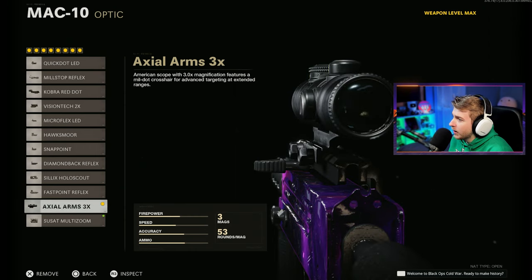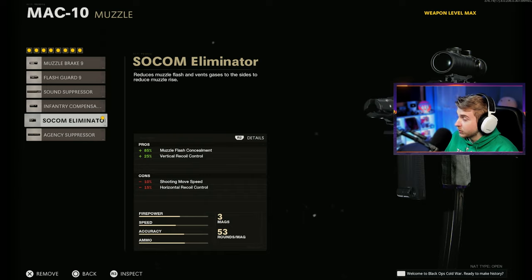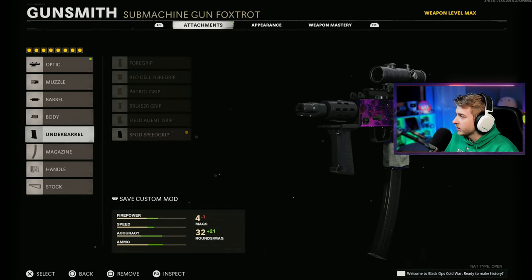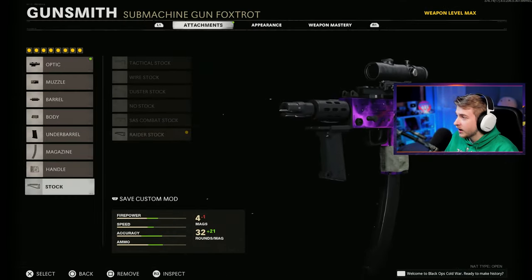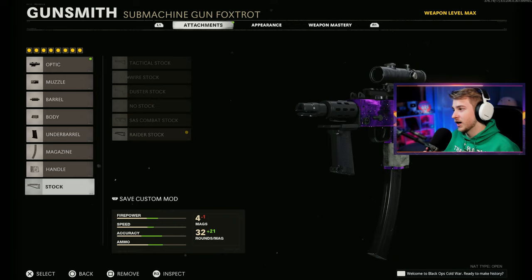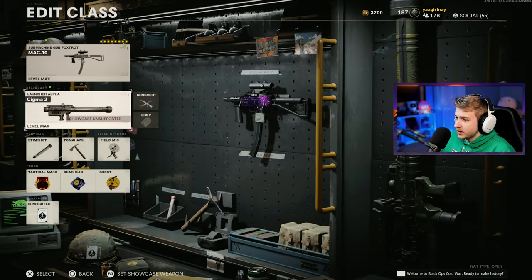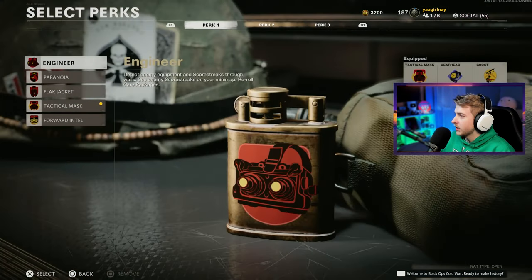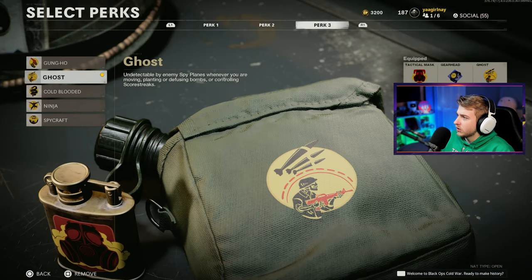For my build I have the 3x scope on to remind me to get long shots — otherwise I'd just rush people's faces. Until long shots are done I'll keep it. I have the SOCOM Eliminator, Task Force barrel, 5mW laser, Sabre grip, 53-round fast mag, Airborne Elastic, and Raider Stock. It's been so long since I've done multiplayer builds I'm just going with what feels right. I play hardcore anyway so it doesn't matter too much. I have the CIGMA on in case I see streaks.